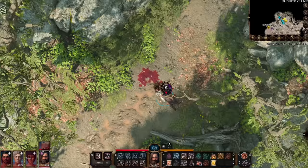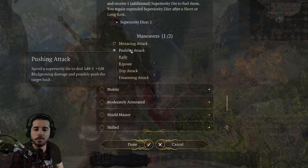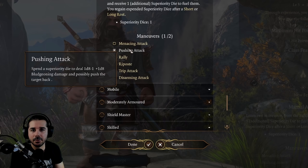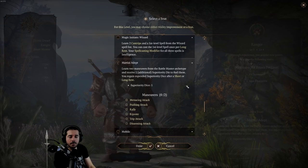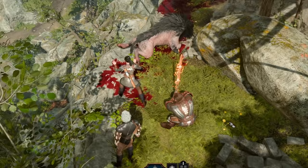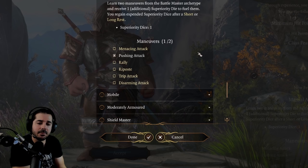I'd consider taking it with a class like the Ranger to expand martial capabilities, or as a Battlemaster to get another superiority die and more maneuver choices, or perhaps as an Eldritch Knight. Overall, considering how limiting this is — you can only use it once per short rest, and Pushing Attack isn't guaranteed since enemies make a saving throw to resist — it's not as good as it could be, but it could still work to your benefit.